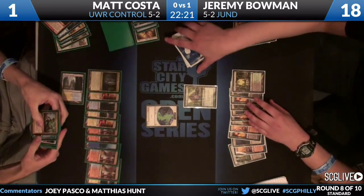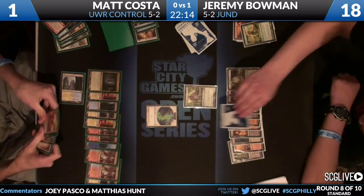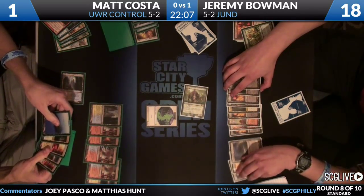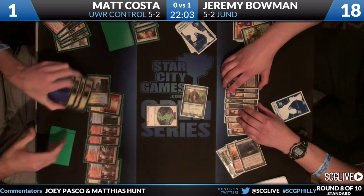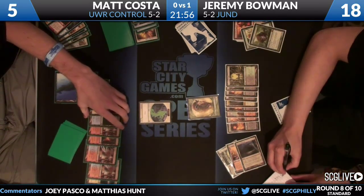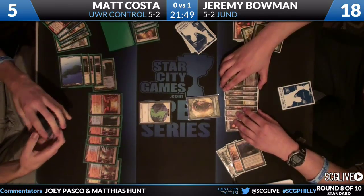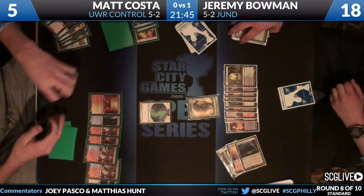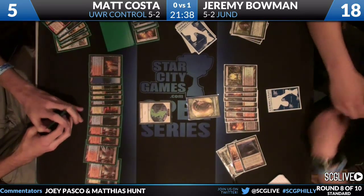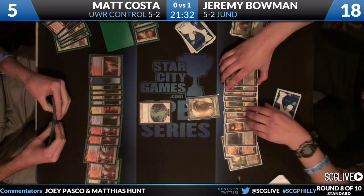He's got a Snapcaster, a Sphinx's Revelation in the graveyard, Turn//Burn still there, and even Azorius Charm. There are a lot of good answers here. Thragtusk attacks - rather than blocking, he War Leaders Helixes the Thragtusk, puts Matt up to five, and leaves Jeremy with just a beast token. But Matt has Snapcaster and Renounce the Guilds in hand, neither of which helps with the beast. He draws Sulfur Falls - no answer. Counterflux can't help with the three-three.